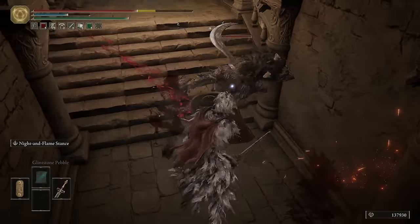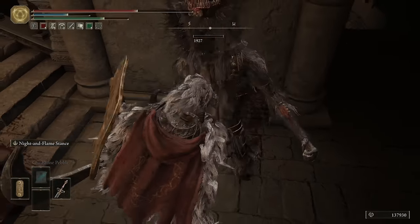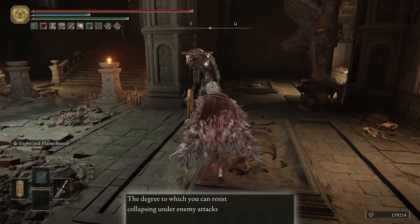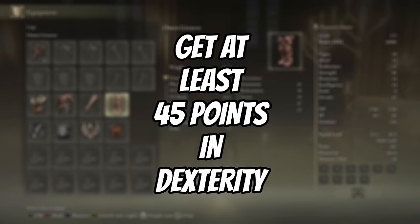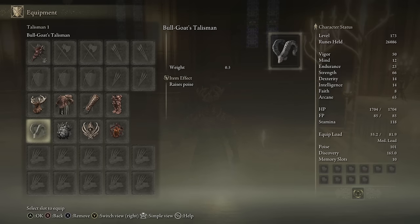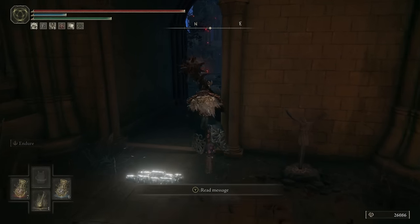Now for the final and most pedantic of the secondary stats: Poise. There are lots of specifics when it comes to Poise points, but let me just give you the highlights. Do not worry about Poise until you have an armor set and equip load that gives you at least 45 points. Anything below 45 is useless — it doesn't do anything. So if you're agonizing over an armor set giving you 35 or 40, just go for whatever looks more stylish or has the best damage negation, because it does nothing below 45.